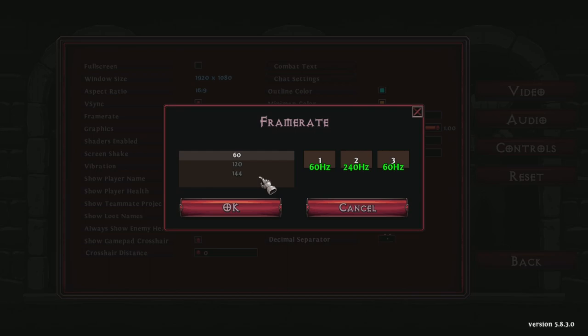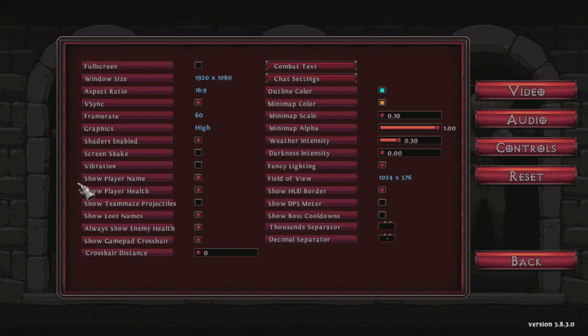A lot of people are having issues playing at 144 in this game. My game tends to go super slow motion and I've tried a lot of things, so I just default back to 60. I feel like this game is optimized for 60. So I think if you're comfortable with 60, just stay with 60. This is also where you would change any of your video options, like darkness, combat, chat, fullscreen to windowed, and so on.